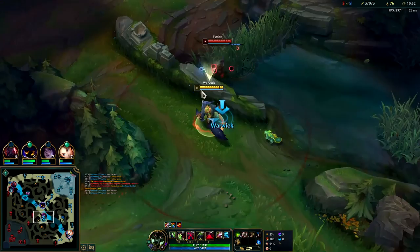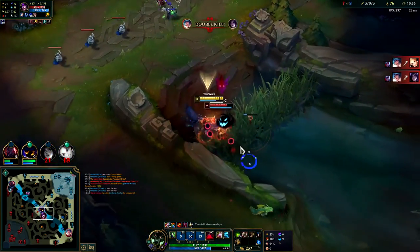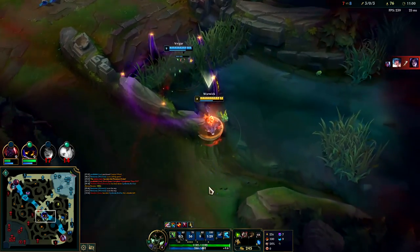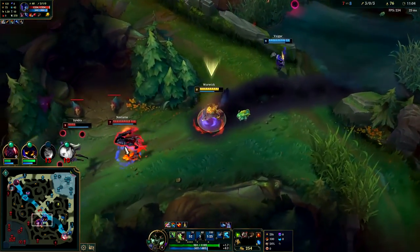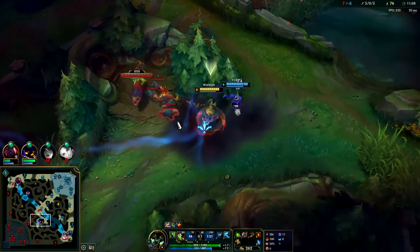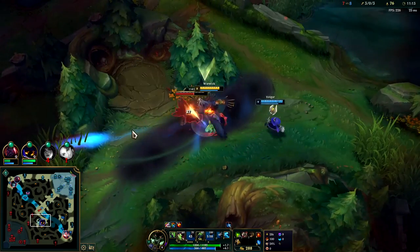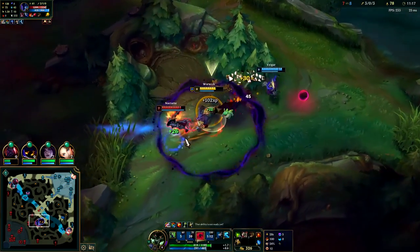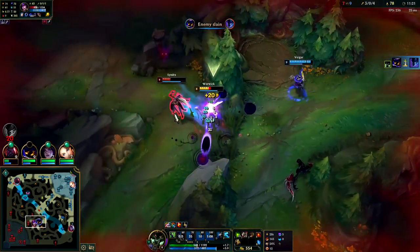We're behind her, she doesn't see us yet — we'll pop W. Auto attack into Q, auto attack, R. I might have been able to hold Q for a little bit longer — I thought she was going to flash sooner but she just held it, so well played to her. If she didn't hold flash for that long we would have gotten the attachment on the auto attack Q. Down goes the Nocturne.